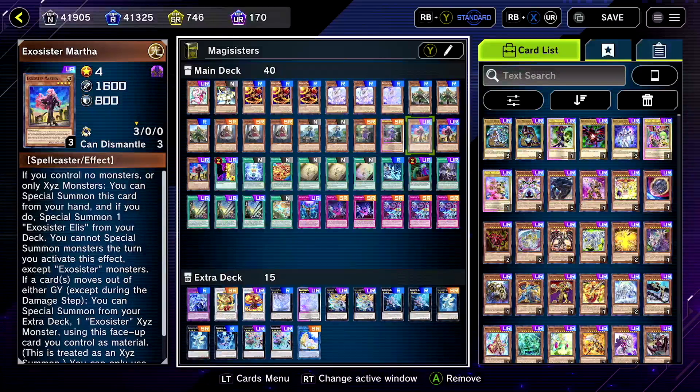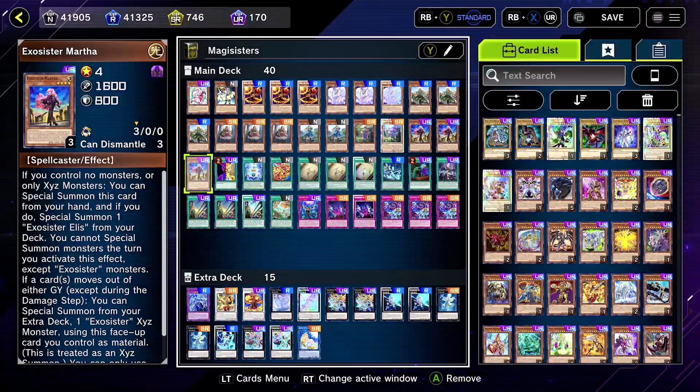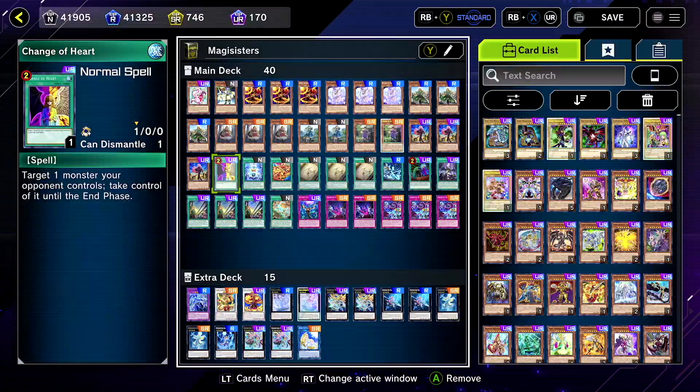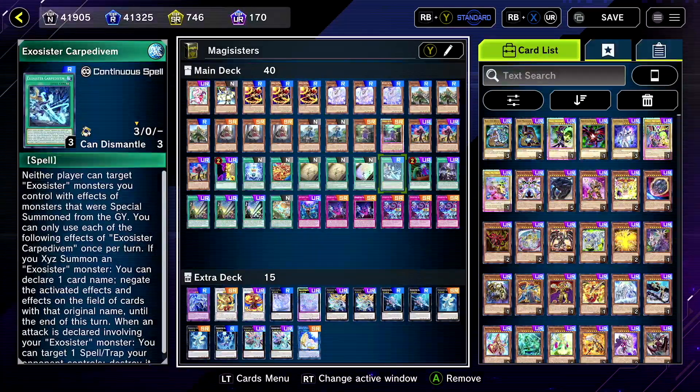And then you have Martha — you want three of her, she's crazy. Not only does she special summon, she special summons twice. It's crazy. Change of Heart you don't really need, but I think it's cool in this deck.